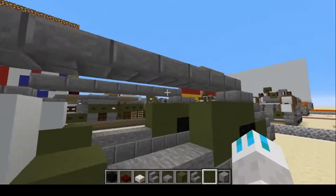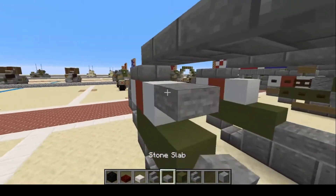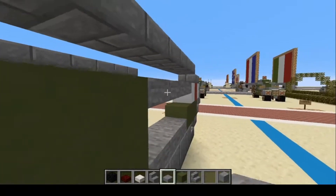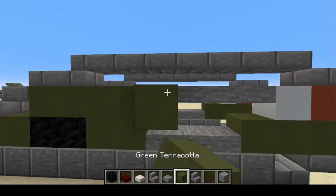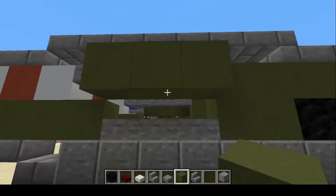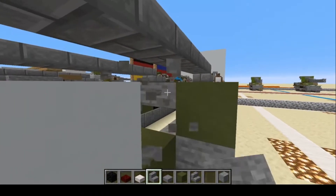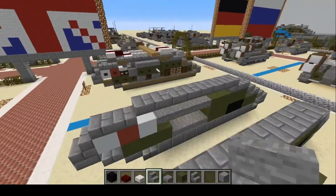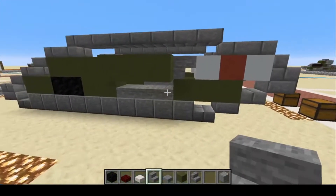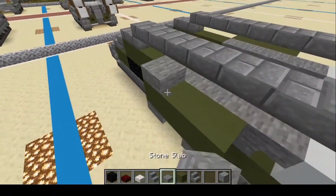Now you can use upside down stairs for that too if you want. I'm just showing you two different styles you guys can go with. Slabs are going to go all the way across here. Now we're going to put in the sponsons — put three on each side — and two upside down stairs like so.